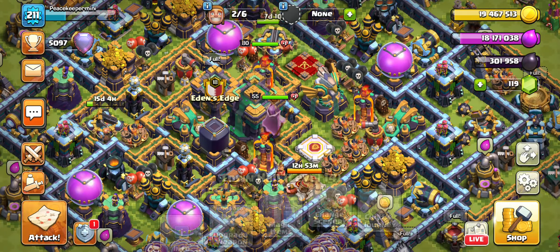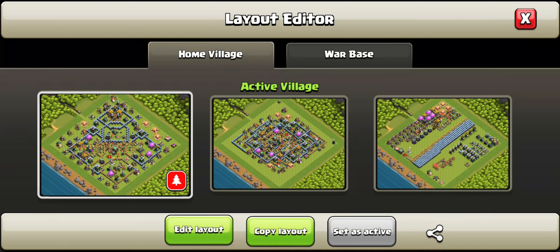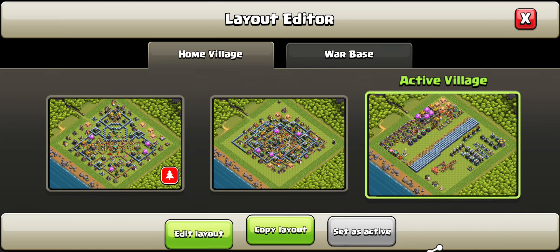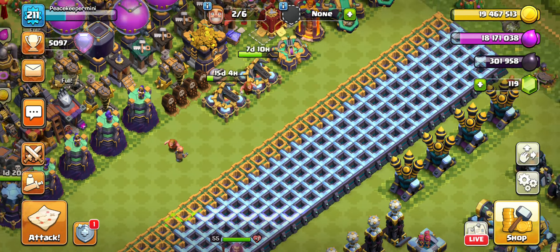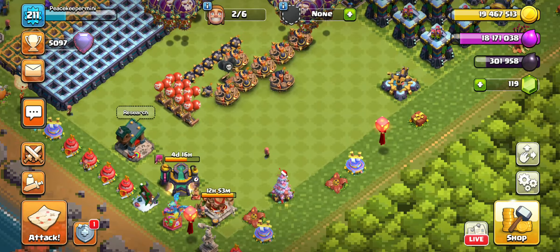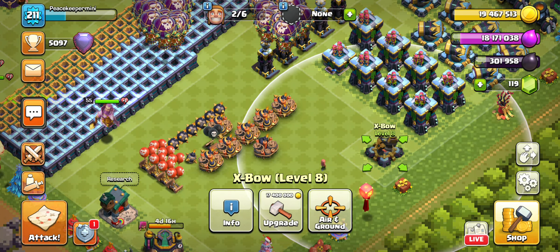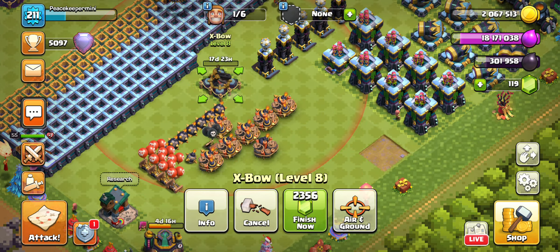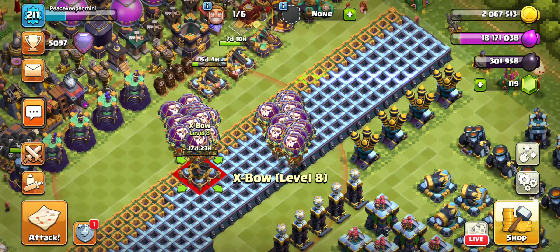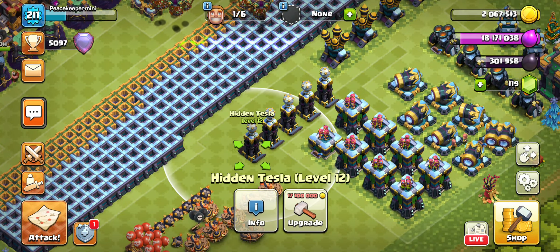Welcome back everyone to the Town Hall 14 XP series. We got a lot of loot, a lot of galaxy elixir as well as gold. Now let us finish off one of the heavy defenses which is the XBOW. We have two XBOWs going down and we're going to have another one going down today — 17.4 million gold, and bam. Our XBOWs are now done.